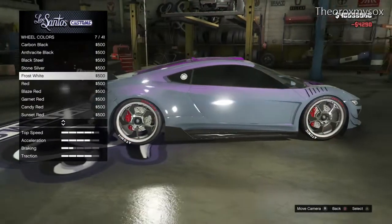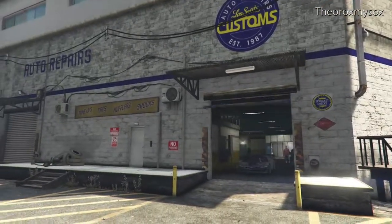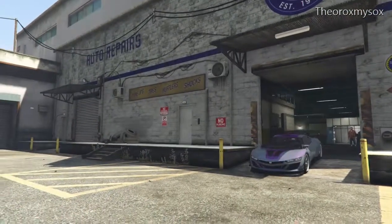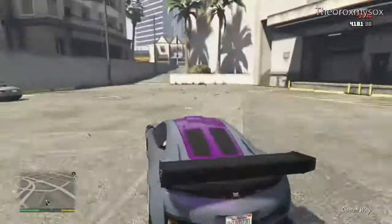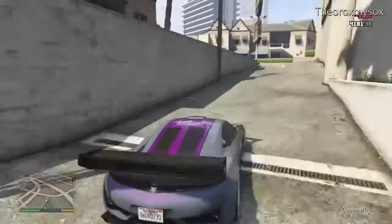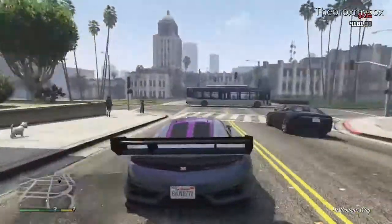I'll make the outline on these wheels frost white, I guess. There's no white anywhere else in the car, but it does look pretty nice. Anyways, that is going to be it for this video. If you enjoyed the video, remember to leave a like down below, comment, subscribe to make sure you get the daily GTA 5 videos two times a day, and as always guys, have a nice day.